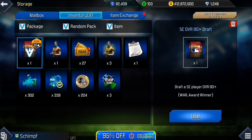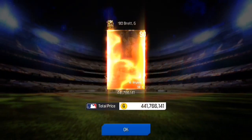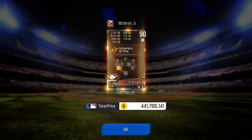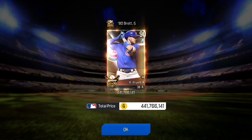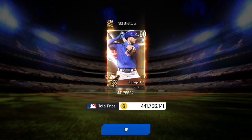Now let's see what we can get out of the 90-plus. Come on, give me something good — fire animation, Kris Bryant! Not a bad card at all, some pretty good hitting stats. Nice card honestly, I'll take that all day long. Nice-looking card indeed.